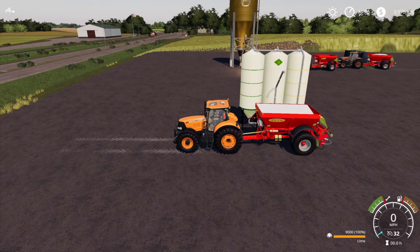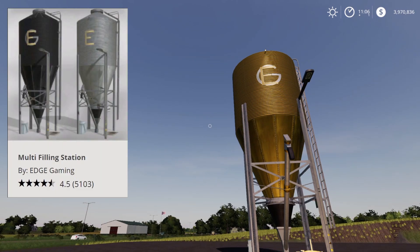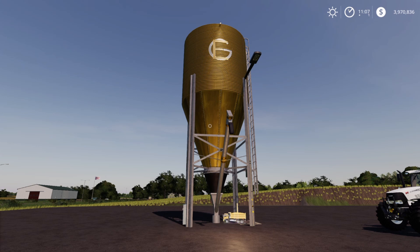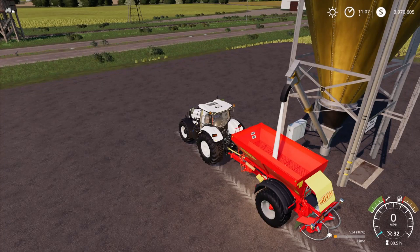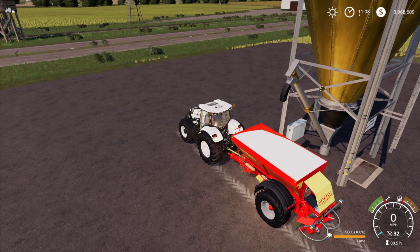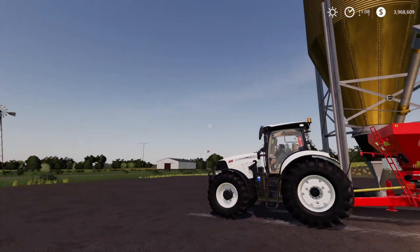Now for the number one most popular mod according to our poll — the Multi Filling Station by Edge Gaming, which got almost 41% of the votes. Very popular because you can get a lot of stuff out of it. It fills very fast. But for 9,000 liters it's $2,227, which equals $247.44 per thousand liters. That is the most expensive — even more expensive than base game.